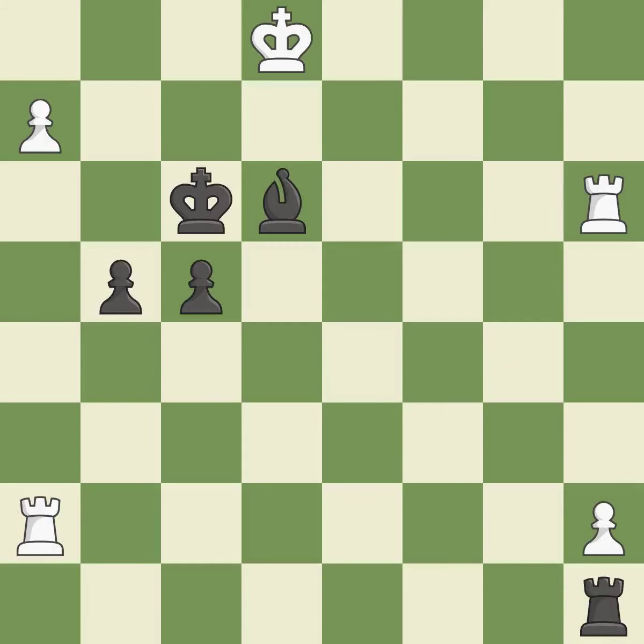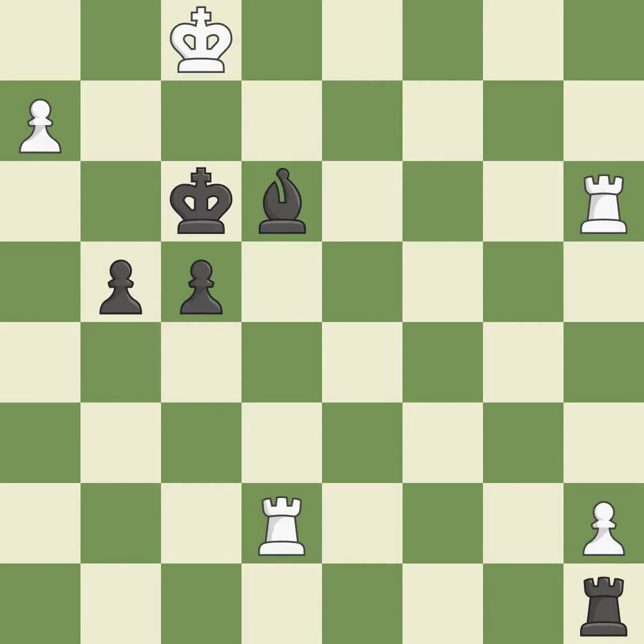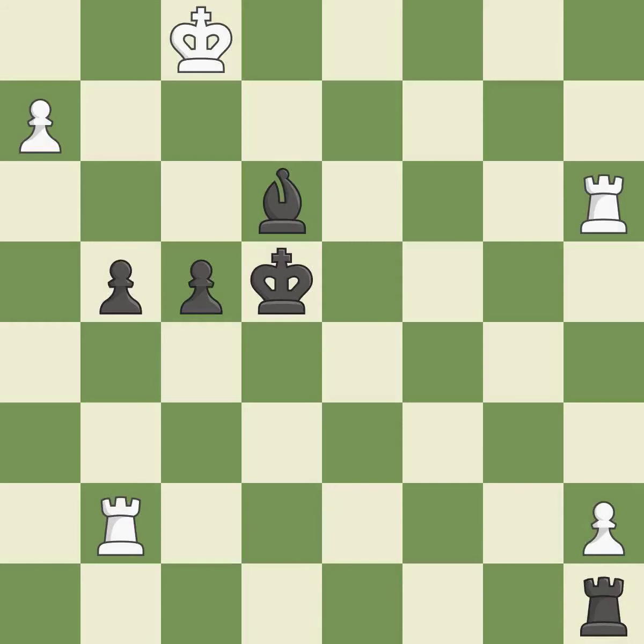This pushes a passed pawn — excellent. This is the strongest option — best. Right on target — best. That's what I would have recommended — best. This steps away from the checking rook — excellent. Very precise — best. This is the strongest option — best. This makes a passed pawn, meaning no opposing pawn can challenge it on its way to promotion — excellent.